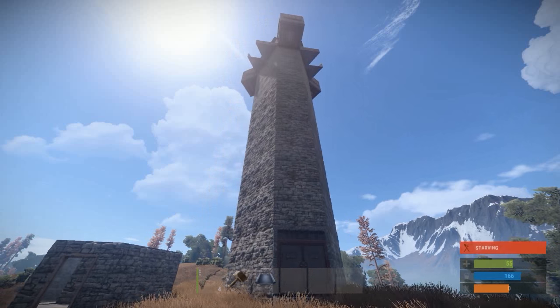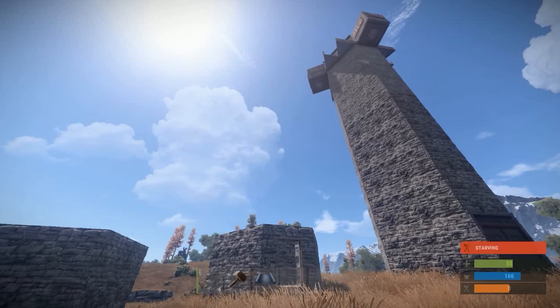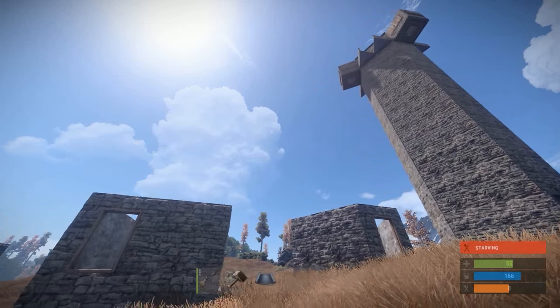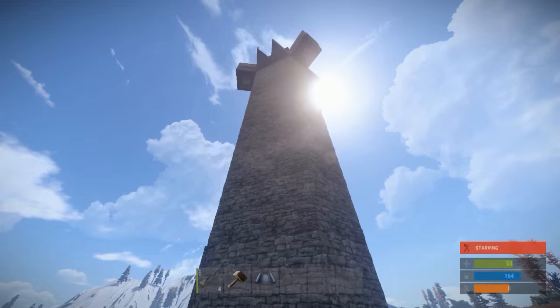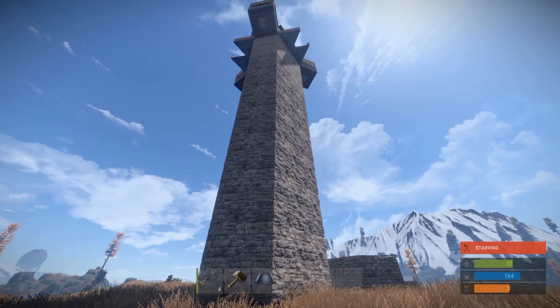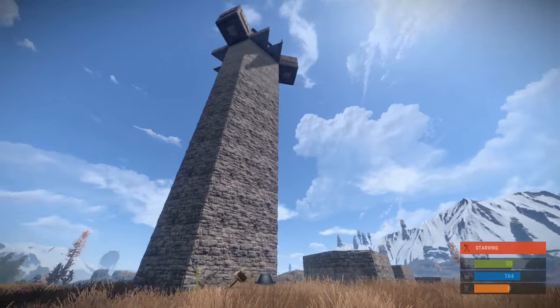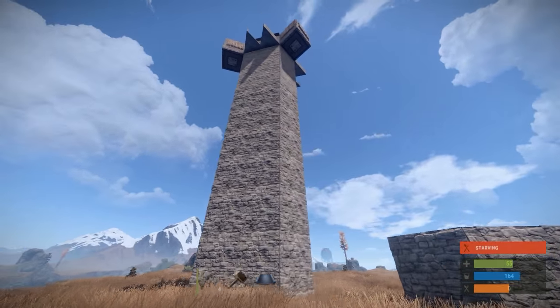Towers are very useful and everyone loves them. You get to a high point where you can look over the landscape, snipe any raiders coming to raid your base. The problem with towers is that they seem to be fairly weak. If a clan takes some rockets and starts blowing away at pieces of a tower, it could fall pretty easily.